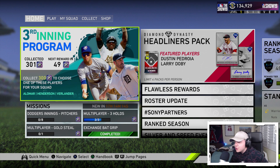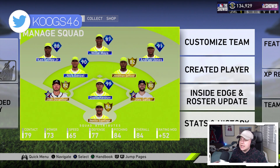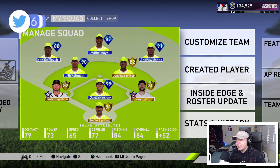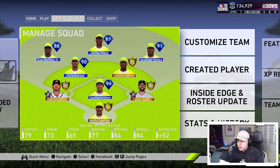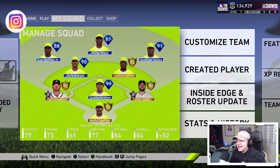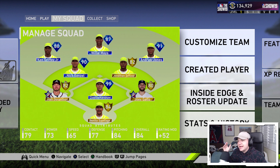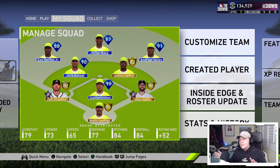We're back on the no money spent team. It's been a little bit since the last video, but for good reason — we've made a ton of progress. In the last episode we hit level 75 bronze and chose the 99 overall Clayton Kershaw out of that bronze pack. The next big step was hitting level 100 bronze, or level 1 silver, to open that pack and get the 99 overall signature series card.